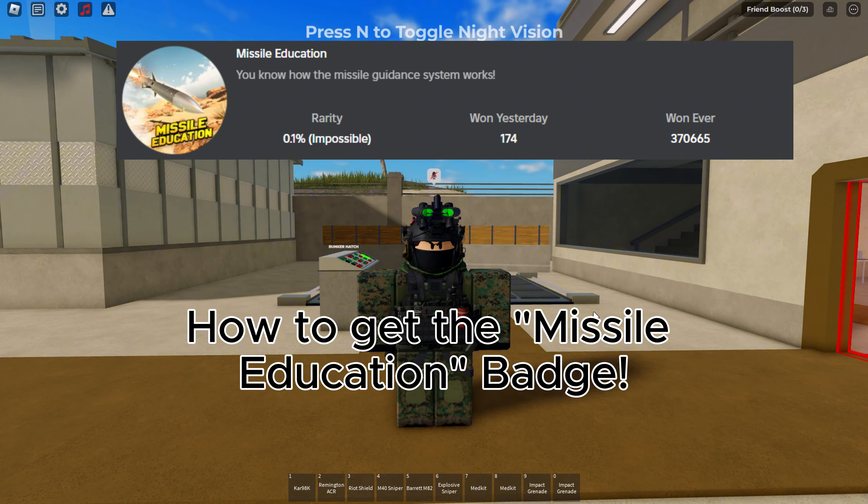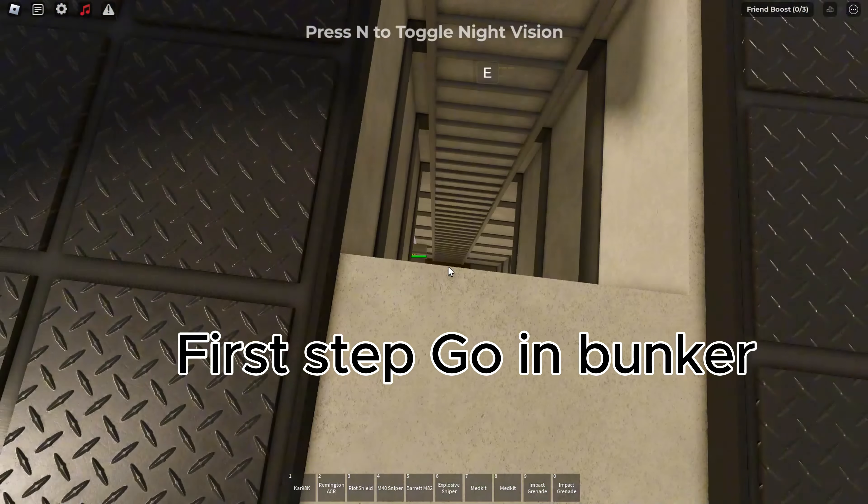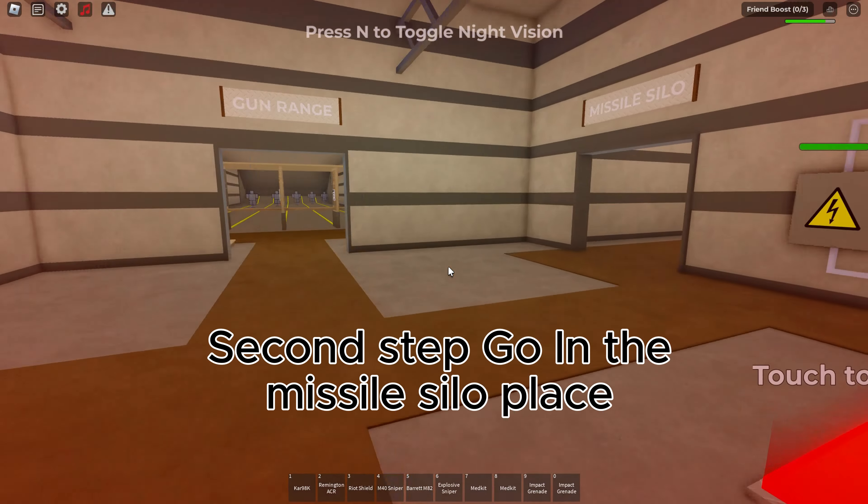How to get the Missile Education badge. First step, go in the bunker. Second step, go in the missile silo place.